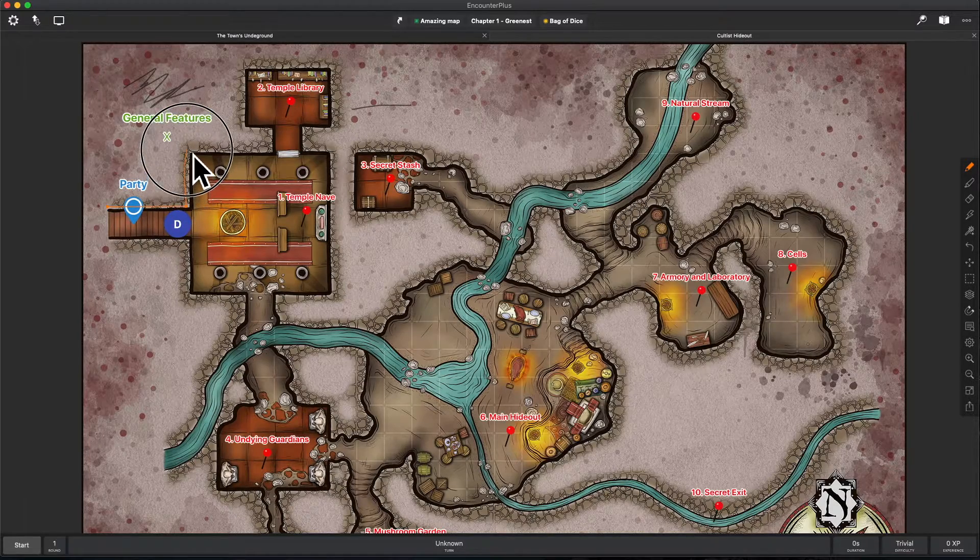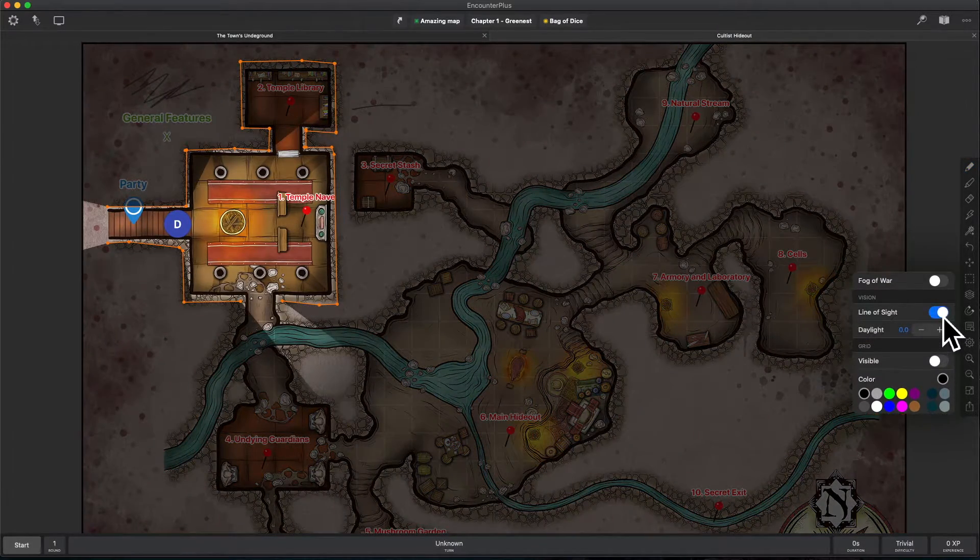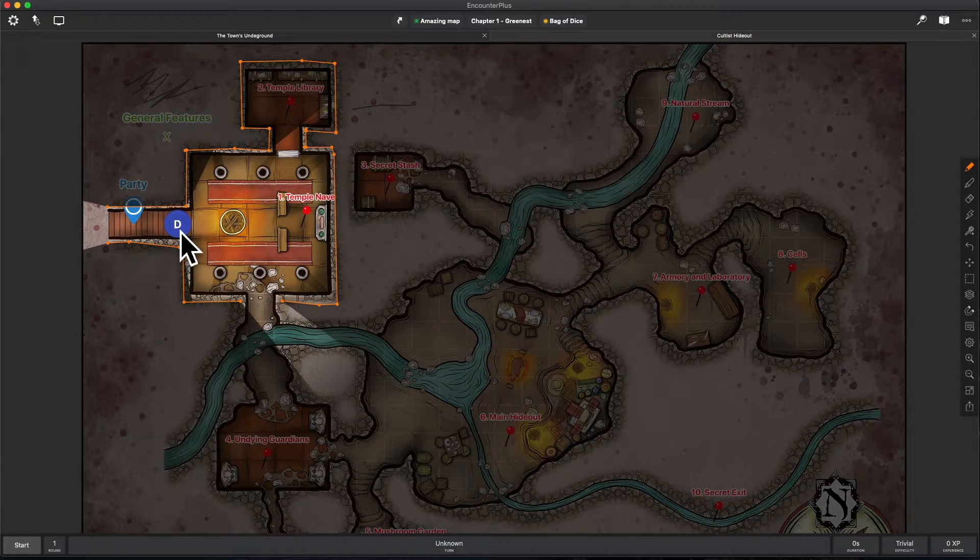You can see those orange lines being made. Now if I go to the gear over here for all the map settings and I turn on line of sight, you can see that we now have line of sight ready to roll.